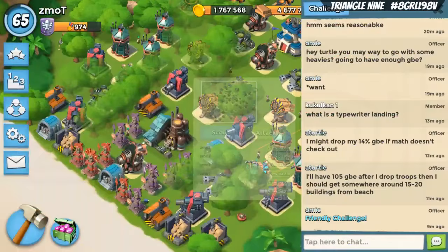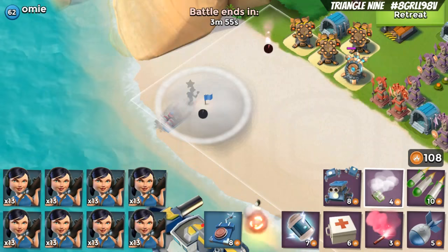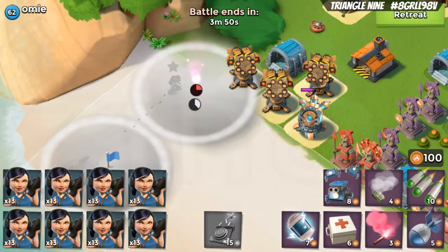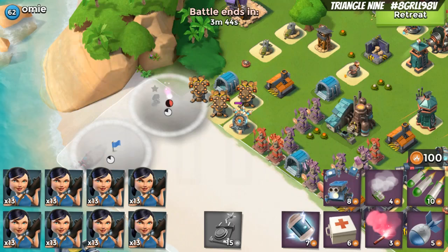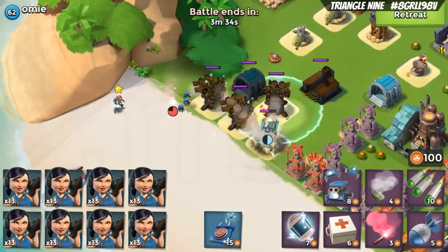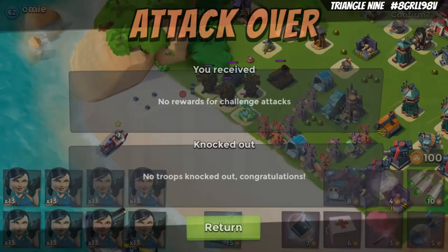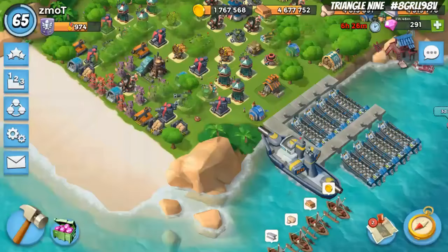She attacks based on proximity first, but you can override with damage. Before you drop Everspark, damage the building you want her to take over. When you push the remote button, she takes over that damaged building and everything absolutely destroys it. Very, very handy.